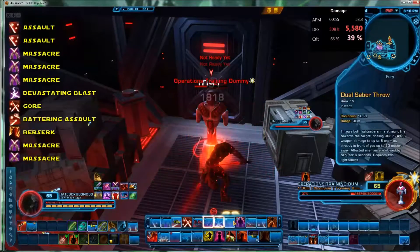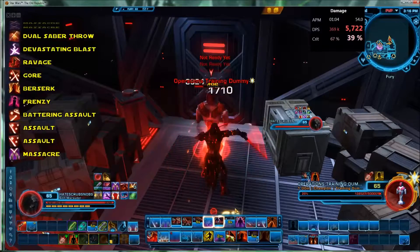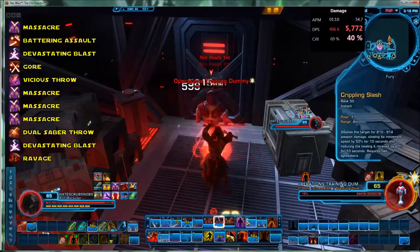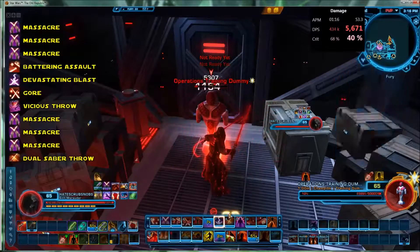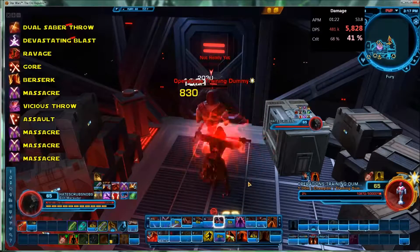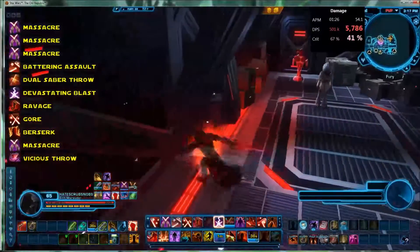Try and keep up the decent hard-hitting filler as you go through it all, just keep plowing into it — perpetual damage. But every single time you've got Gore, think about what you're going to put into that window: Vicious Throw, Devastating Blast, all that jazz. You can use your Throw to build up more Rage — or Fury, whatever it's called. Just build up your resources and spend it. You can use Gore and Ravage, but only when you've got Berserk active, because it's the only way you're going to fit all of Ravage into 3 seconds.